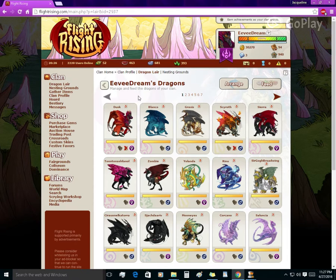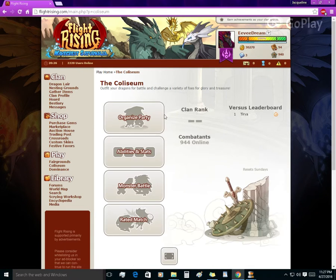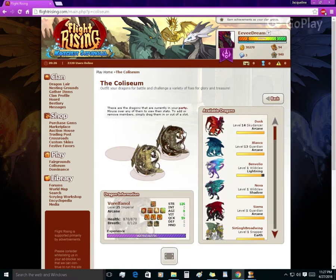The amount of treasure given out at exaltion is actually random within a certain range. The higher range of level 6 exaltion is in the 11,000s, while the lower range of level 7 exaltion is in the mid 9,000s — which is why the level 7 dragon gave less. It goes without saying that the higher you level your fodder, the more profit you're going to make.